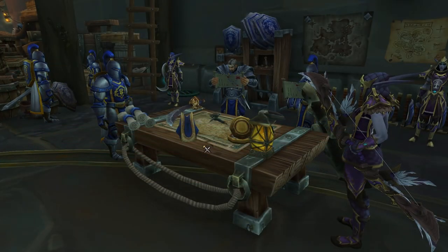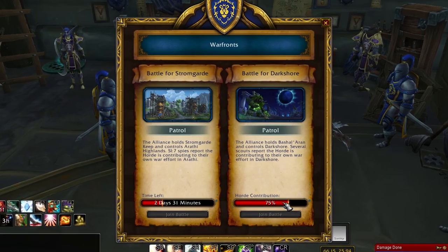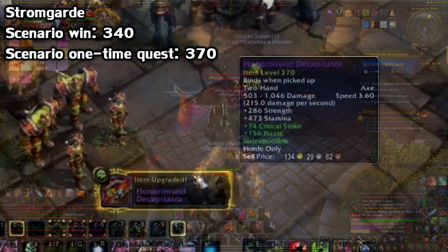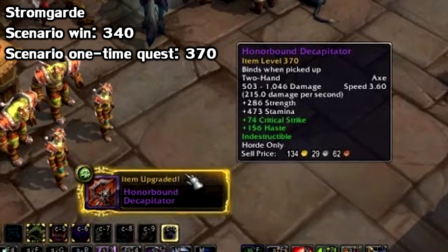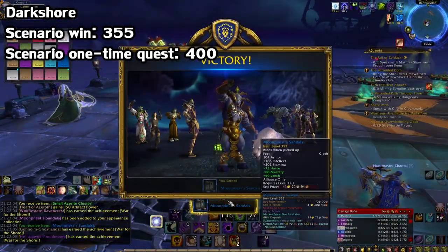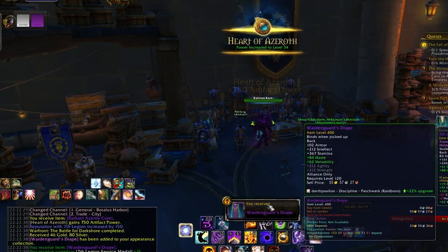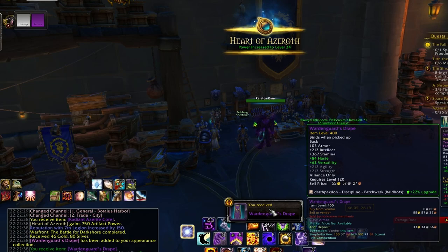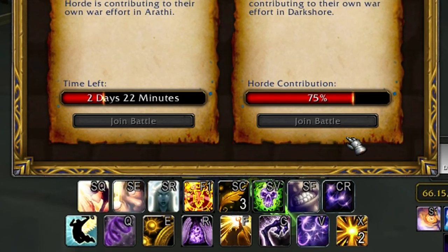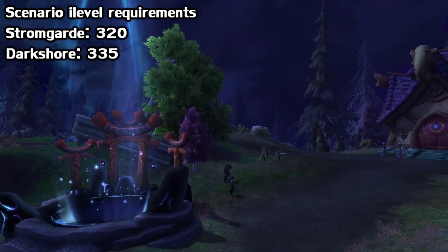You can keep track of all of this at a table at the docks of your main city. There are currently two Warfronts active as of this video — the Battle for Stromgarde and the Battle for Darkshore. Stromgarde rewards i-level 340 pieces per victory, and the one-time quest gives you a 370. The Battle for Darkshore was released in patch 8.1 and gives 355 gear with every win, and a 400 from the one-time quest. These are a really good option to gear up quickly if you don't mind grinding, though there is a catch — you need a certain i-level to queue. Stromgarde requires i-level 320, and Darkshore requires 335.